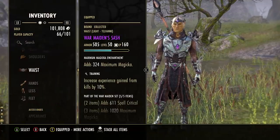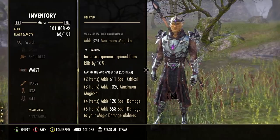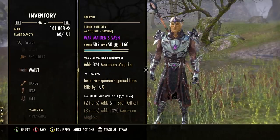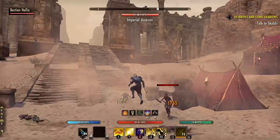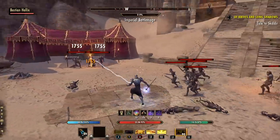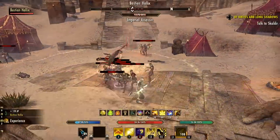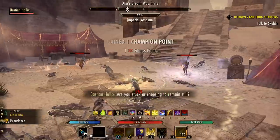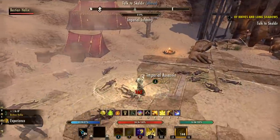Equipping training gear on your player also works to level up your companions even faster — I mean putting training gear on yourself, not the companion, because again more experience for you equals more experience for your companion. Double XP events would probably work as well. The only thing I found that doesn't benefit companion leveling is the Enlightenment buff for the CP system, which makes sense since it just lowers the XP needed per champion point. Everything else works — XP scrolls, potions, training gear — stack as many as you can.